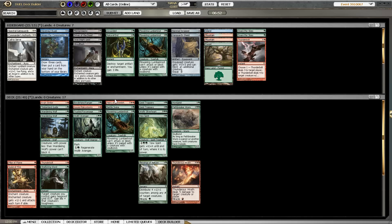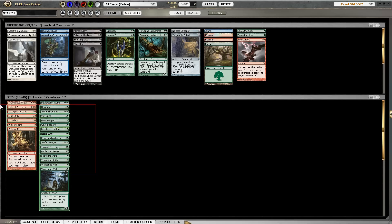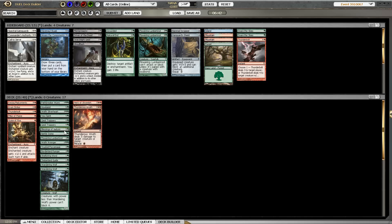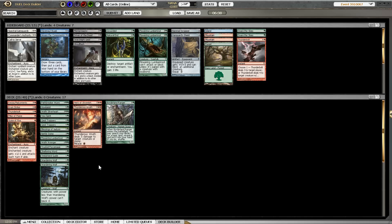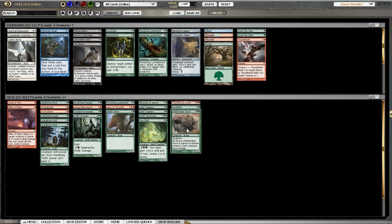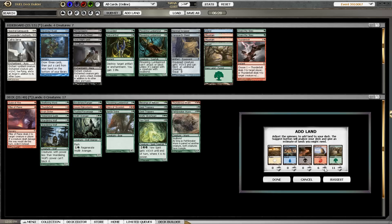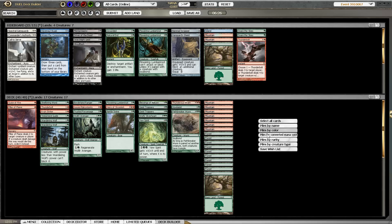I also feel more comfortable playing something like 10 mountains and 7 forests — yeah, we need to play 10-7 I think. We do have the Heirs and the Wrath, but if we count the Borderland Ranger as an additional red source then that should be fine. Also if we draw this later it's not a double red card if we don't want it to be. So I think that's a nice setup, and it gives us all the options at sideboarding as well. So let's see how it goes.